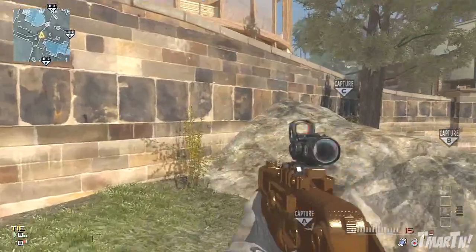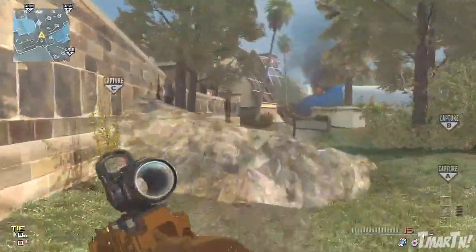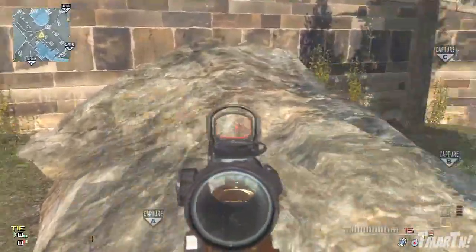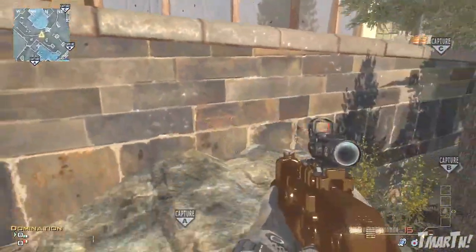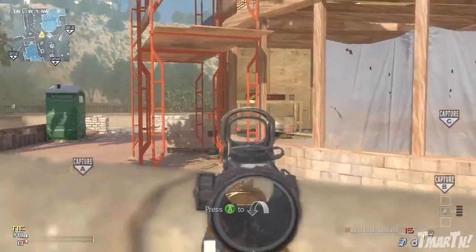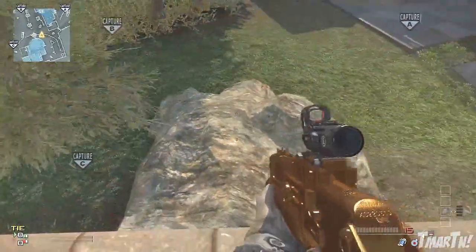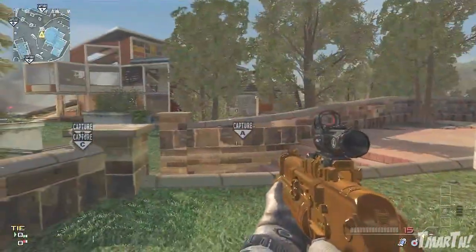Another really good thing is you can climb on this rock to get over this wall, so you don't have to go all the way around to the left or right. Rocks like this are usually glitchy and people can't get on them, which is why not many people use this. But you can come up here, take out anyone in construction, use it as cover, then hop over — it'll save you a little bit of time.